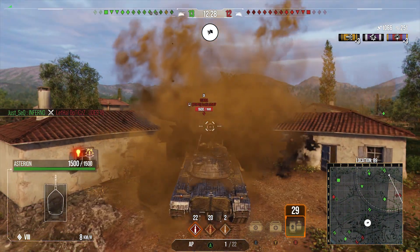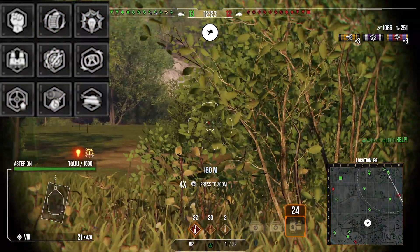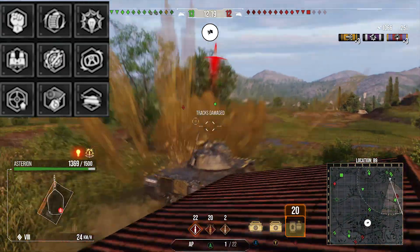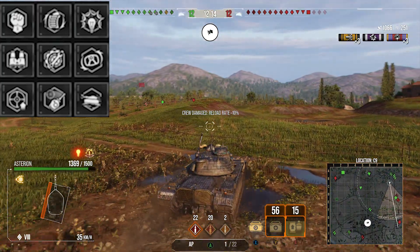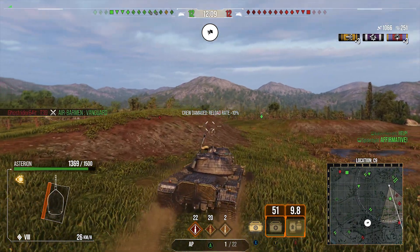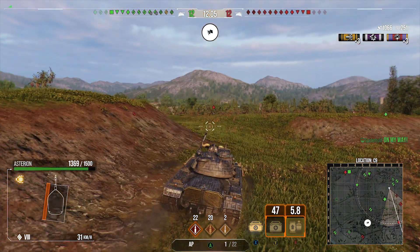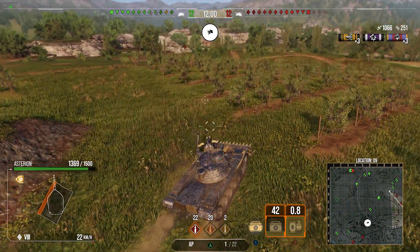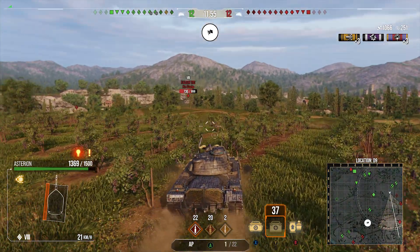In terms of crew on the Asterion, I run Born Leader, Rapid Reload, Sixth Sense, Situational Awareness, Trap Mechanic, Clutch Braking, Steady Aim, Snapshot, and Run and Gun. The three gun perks are because this gun is very derpy at 0.4 accuracy and 2.7 aim time — you very much want to help out as much as you can because that accuracy will let you down. Clutch Braking because the track traverse is only around 24 degrees a second, which is really not that quick.